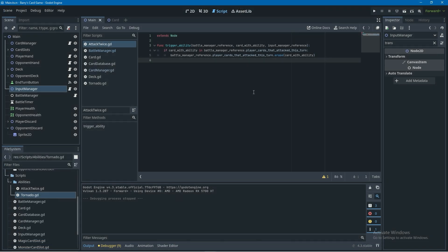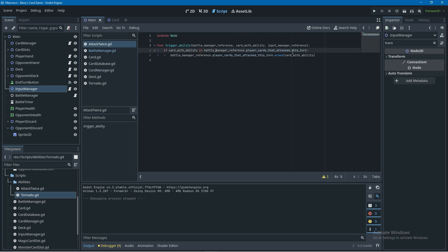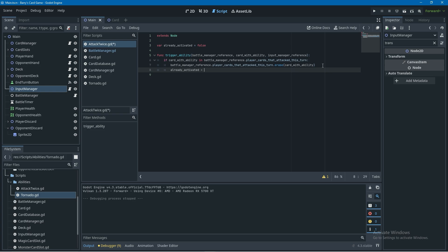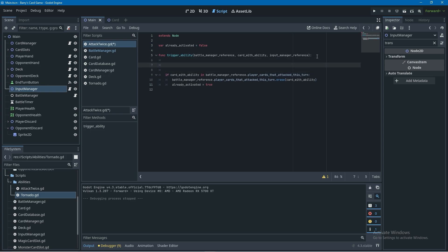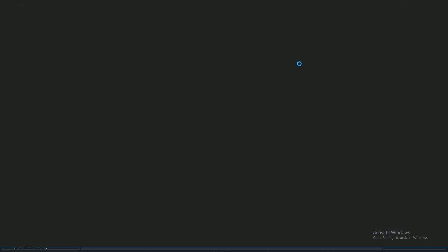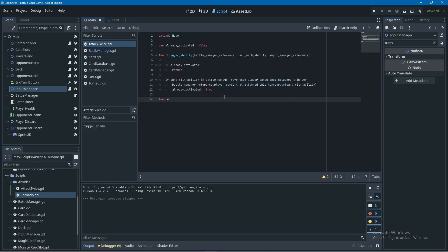The problem is we're calling trigger ability after any kind of attack, and the ability keeps removing the card from the attacked array, creating an infinite loop. In our attack twice script we'll create a new variable at the top called already activated, defaulted to false. Before doing anything in trigger ability we'll check if already activated and return if so. After we erase the card from the player cards that attacked this turn array, we'll set already activated to true. Running this, we can now only attack twice.